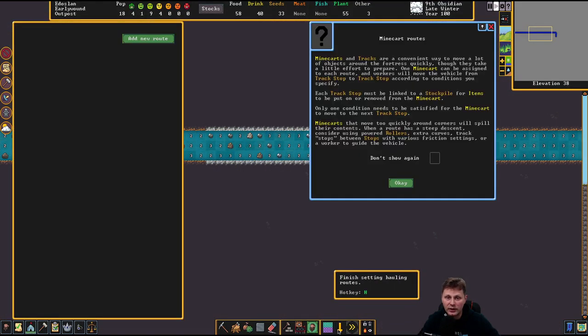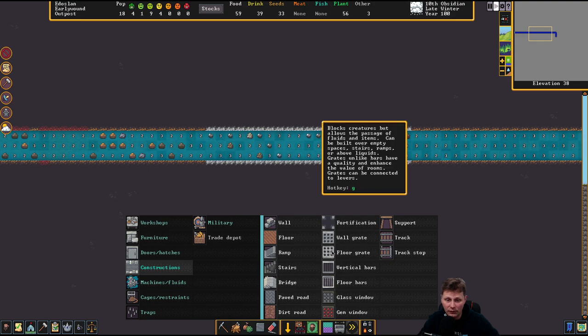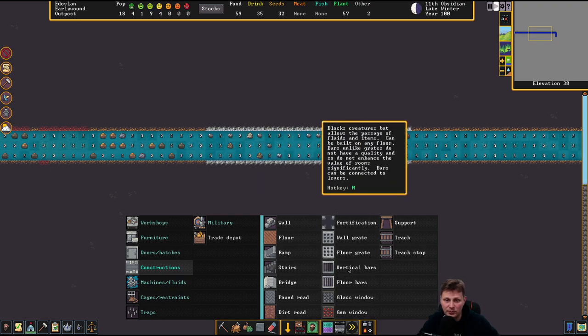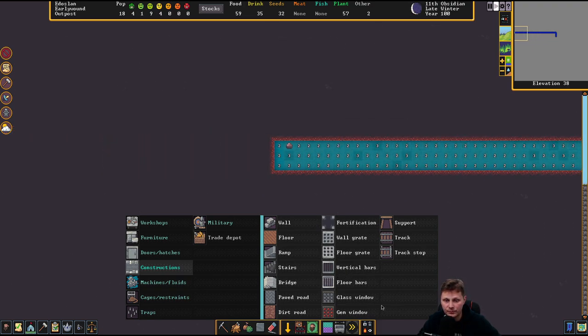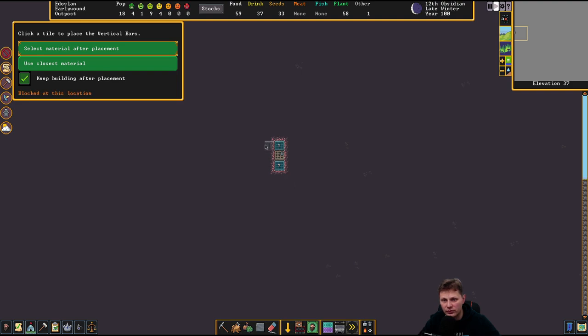Probably not, but I just don't know. I thought it would be in here — I thought it would be these. Well, crates — you stand on top of it. It's probably these — the vertical bars. No, it would have to be over here. I don't know. I also don't want to get my dwarves over here to deal with it.